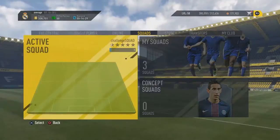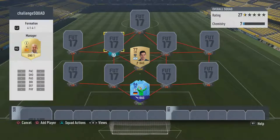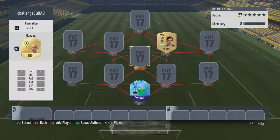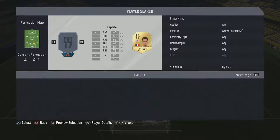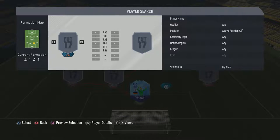Let's go back in. I'm going to put Gago into the centre mid. I have to do a three-league hybrid, so it's going to be an interesting one. Let's start the team off and see what players I've got in the club that I could possibly put in there.